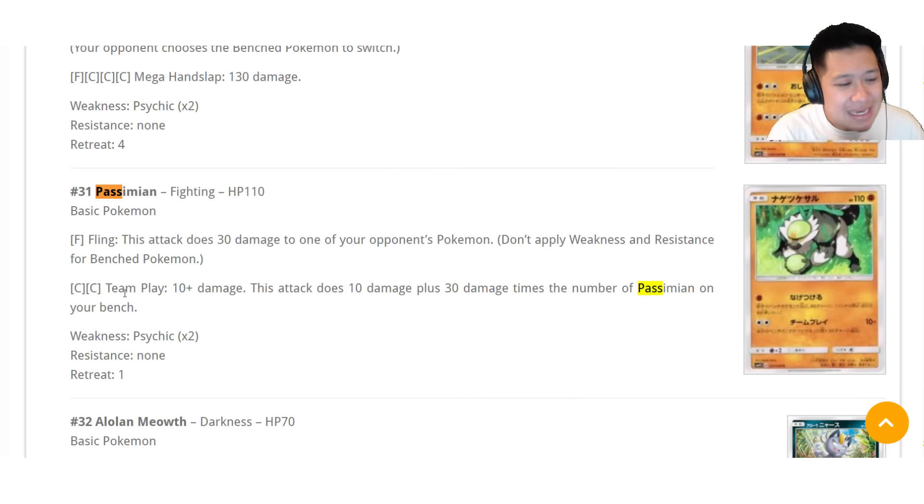Take a look at Passimian. Team Play — there's 10 base damage, but 30 more for every Passimian on your bench. That's kind of like a mini Rayquaza, a mini Rainbow Road. It's a basic, so you could put a Fighting Fury Belt on it — 150 hit points and 10 bonus damage. With Nest Balls, it's easy to set up. It's a Fighting Pokémon, so Strong Energy gives a 20 damage boost, and Regirock gives 10 more. And if you use Mew, you can have four Passimian on the bench — that's 130 damage with Mew without any other boost.